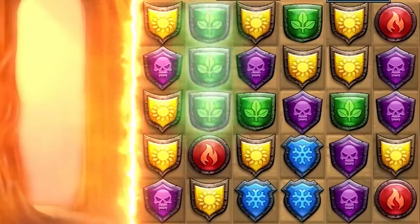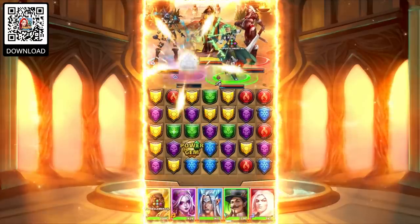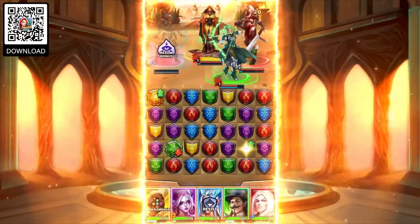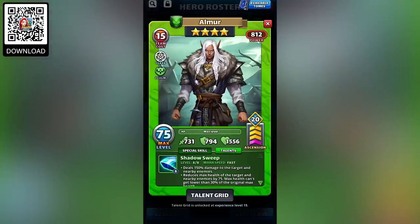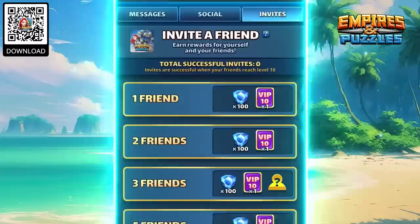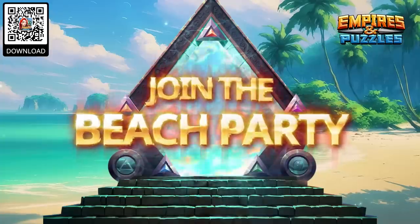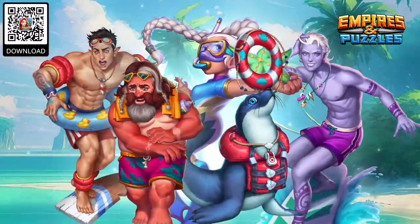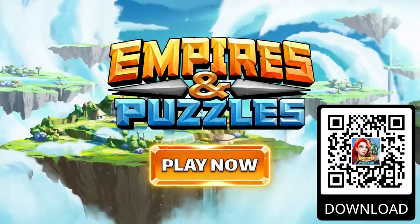Something I do understand is when you combine match three puzzle games with role-playing games, you get this video's sponsor, Empires and Puzzles. It's one of those easy to pick up but hard to master type of games. Matching more shields allows you to do more powerful attacks, but using your specials strategically at the right time separates the engineers from the architects. Every month there's new heroes you can add to your team - there's over 400 currently in the game, and each can be trained to level up their talent trees to power up your team. You can also join alliances and compete in exciting PvP battles. Between June 16th and July 16th, the new summer event Beach Party will be releasing, giving you access to 10 brand new heroes as well as exclusive event stages and special power-ups. Push the link in my description to download Empires and Puzzles today, and huge thanks to them for sponsoring today's video.